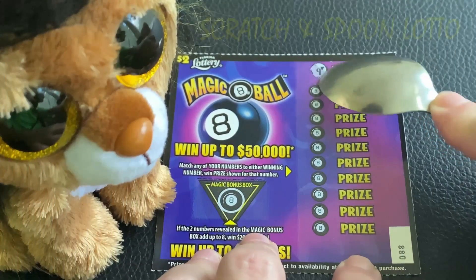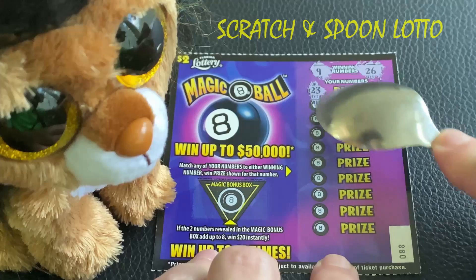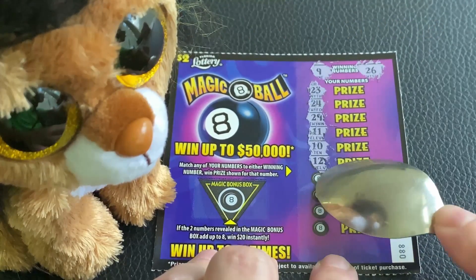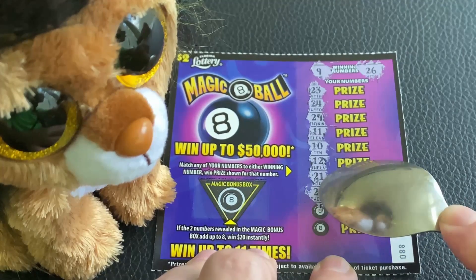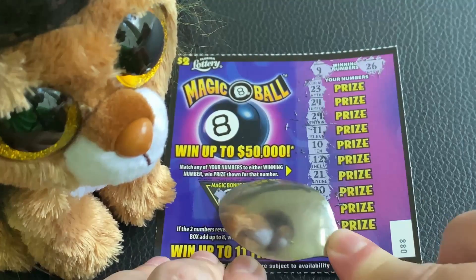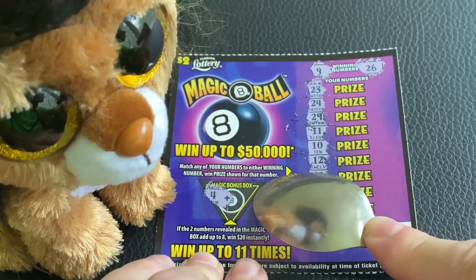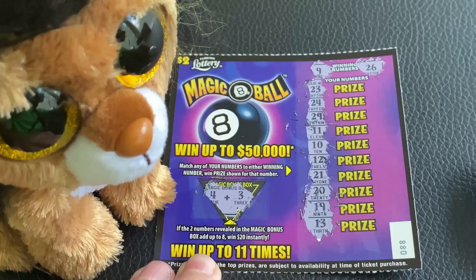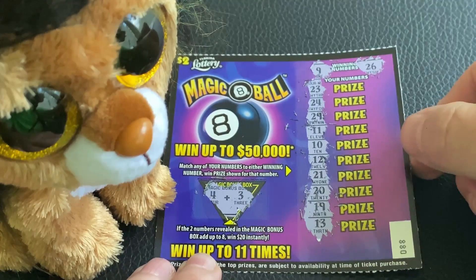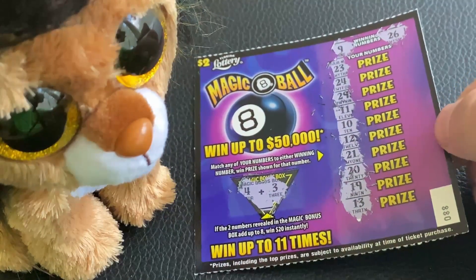Winning numbers are 9, 26, 23, 24, 29, 11, number 10, number 12, number 21, number 20, 19, and last 13 and 14. Bonus box — we got number four, and it's a number three: a total of seven. And magic eight ball is a bust again.